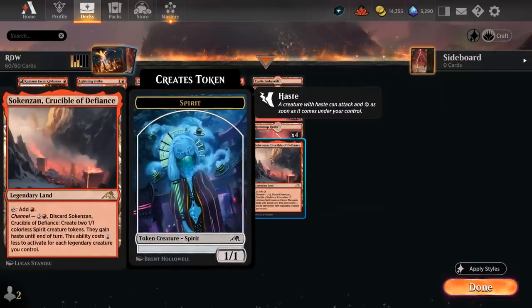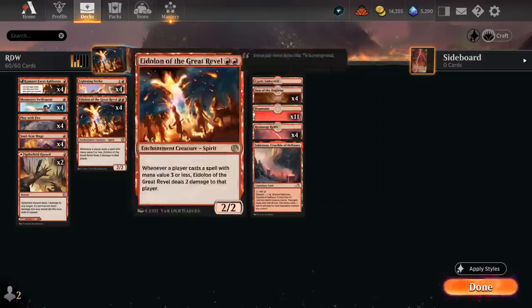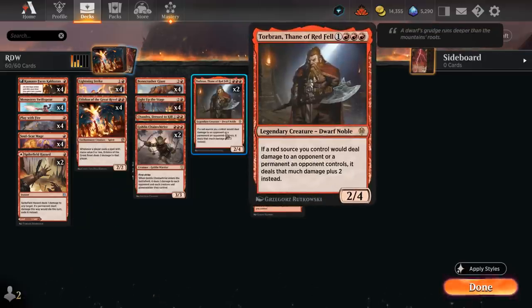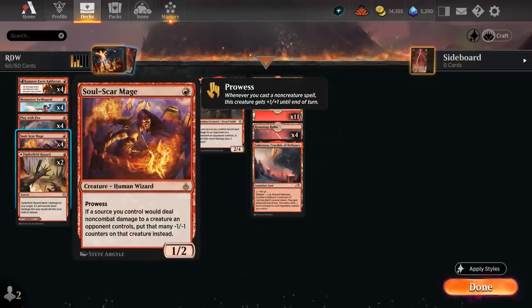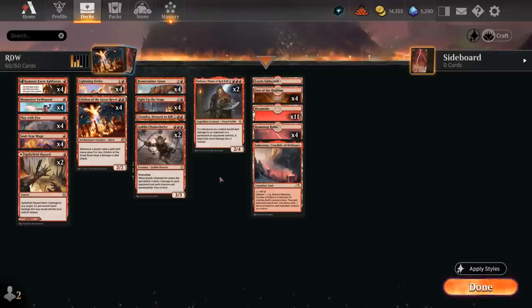We also have a Crucible that can be channeled to maybe make two hasty 1/1s, although these are colorless so they don't synergize all too well with Torbran. Another nombo to point out: if you have a Soulscar Mage and a Torbran in play, you have to watch out because if you deal damage to opposing creatures it will be dealt in the form of minus 1/1 counters, so you do miss out on that two extra damage from Torbran. So that's our deck — now let's jump into some games and see how it does.